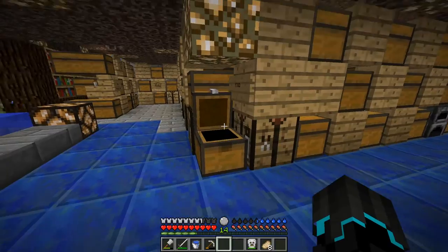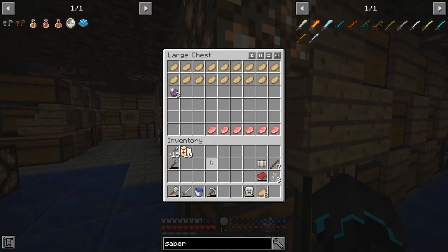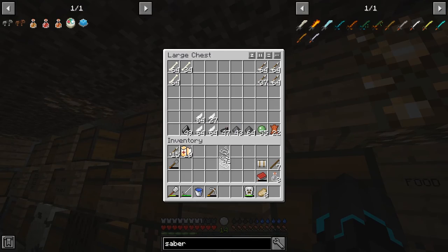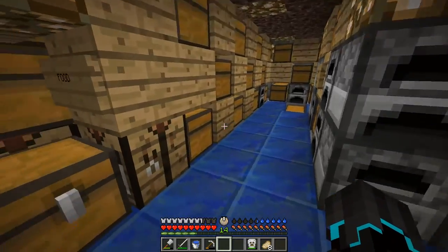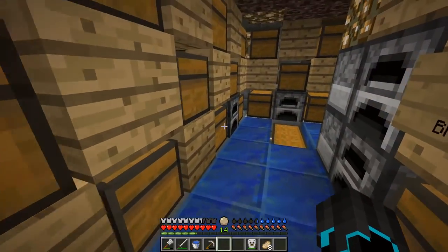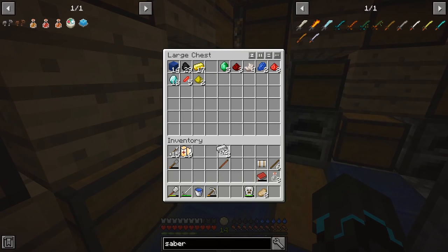So how do you make it? Three and then the handle. Do I have strain? I do - I have plenty. Sweet. I hope that's the nether room. Let's make a handle. We have a lot of stuff here - we have 18 diamonds.